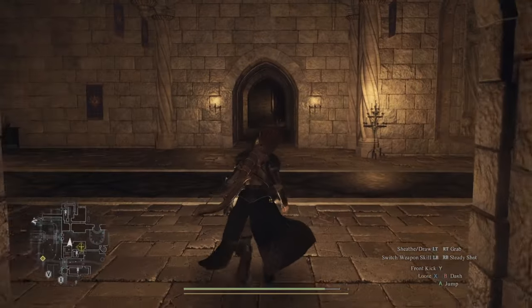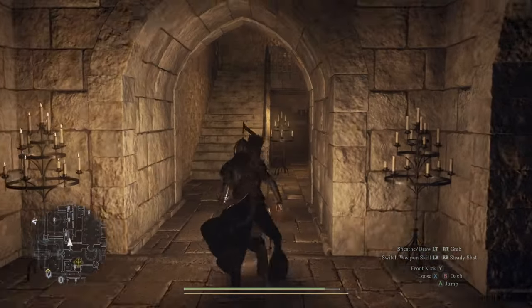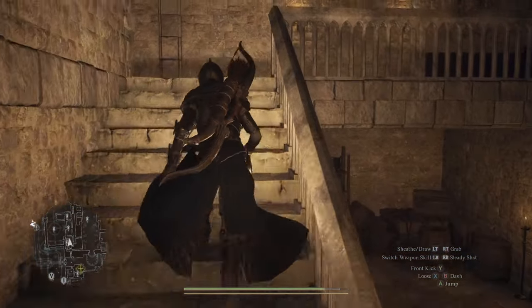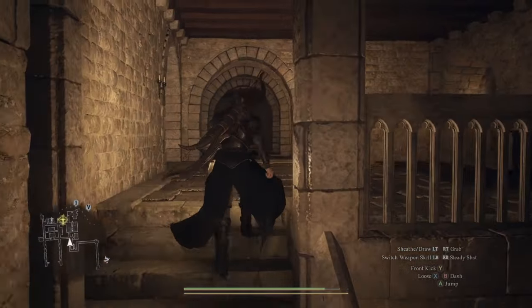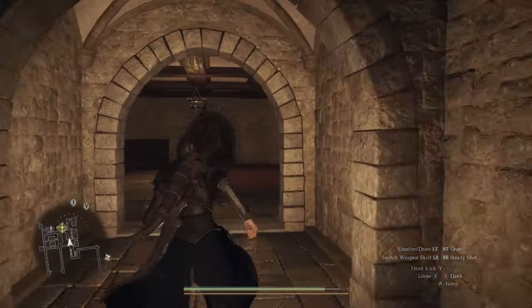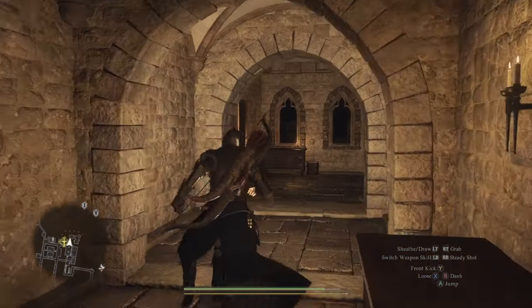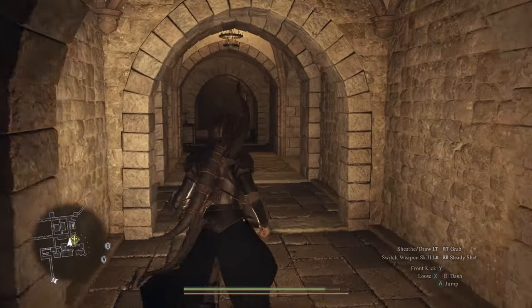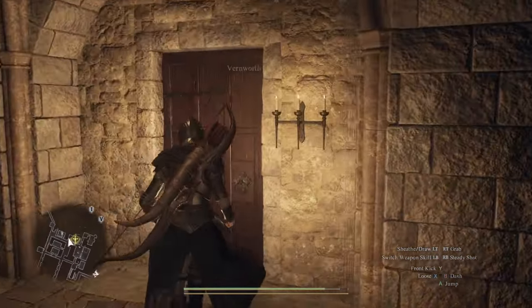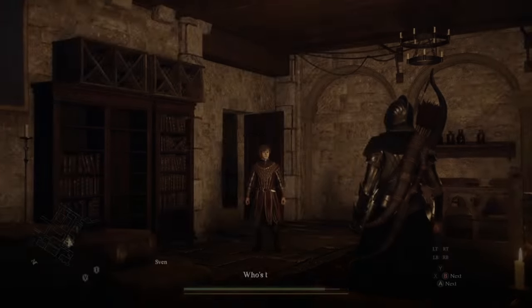Now, head through the door right here and run all the way down this hallway. Go up the stairs, then turn right and go up the next set of stairs. Go straight until right here — you're gonna turn to the right and there's a door. Go in here and you can pick up this ladder, and then there will be a cutscene.